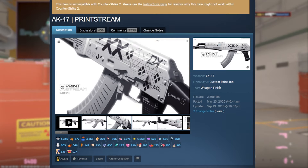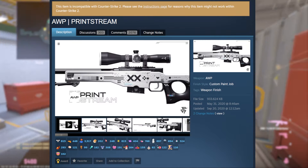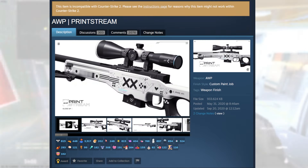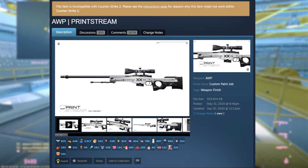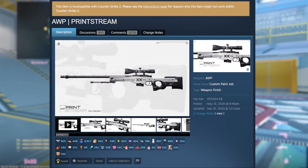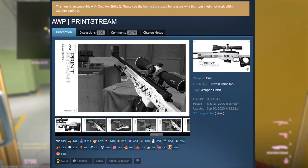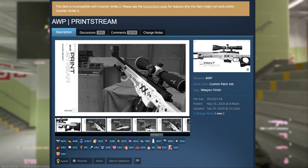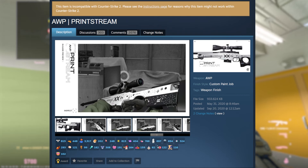The next skin is also in the Printstream collection — the AWP Printstream. I actually like this one more than the AK Printstream. It seems like it's not as popular, but I think it looks way better. It is super simple and I love the black scope on it. If this skin ever got added to the game I would definitely be buying it, but unfortunately it is not compatible with CS2.